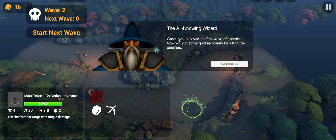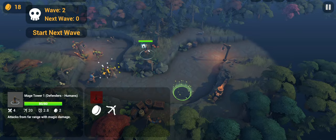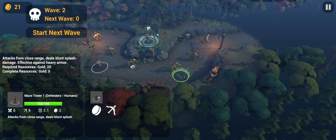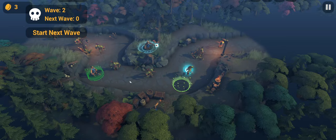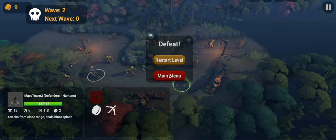Great, we survived the first wave. You get gold as bounty for killing enemies, and with that gold you can upgrade your units. Select the unit with a left click and upgrade it. The upgrade takes a moment — now he's upgraded. We are defeated, but at least we get the point of the game.